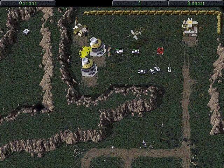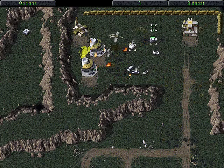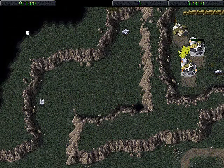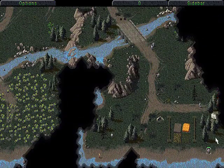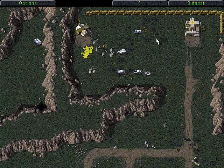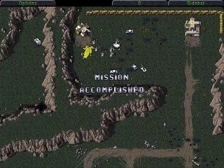Hang on — is this an airstrike? It certainly looks like an airstrike. I wonder if that's because the APC scouted this area, which revealed the base — I'm not sure about that. Anyway, continuing on to our main objective, which was killing the civilians.